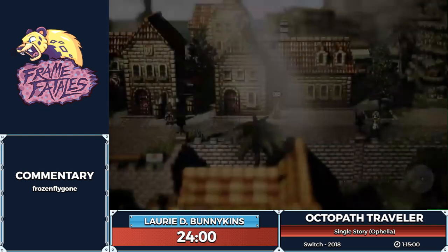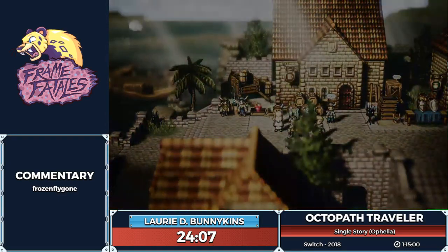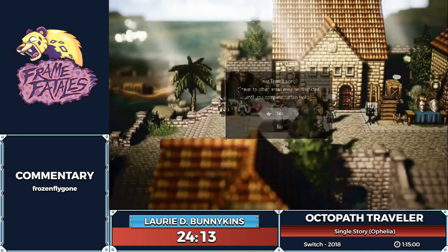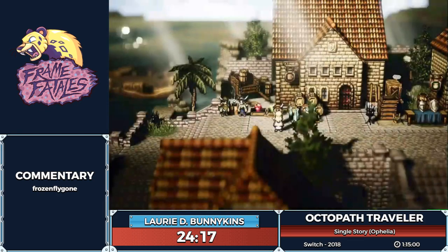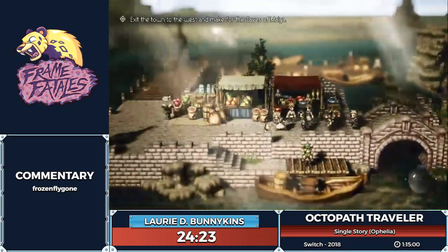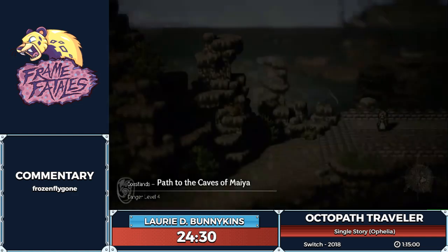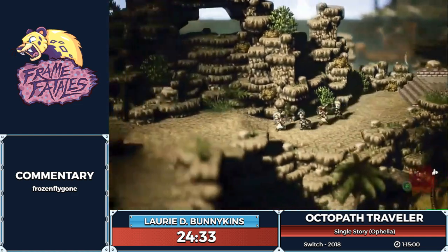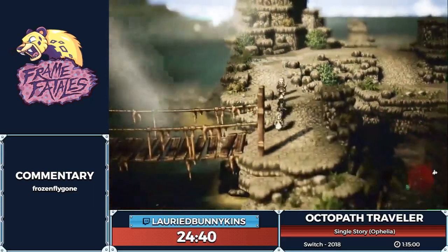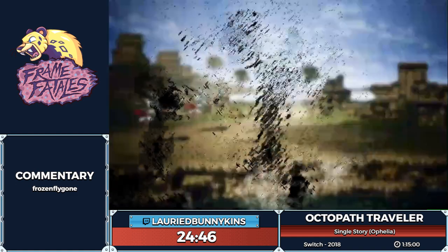Now that we've made it to Grandport — which is going to be very good for looting later — we're going to go get our third member, Tressa. She's a merchant on base, so that's already the best class in the game. Every single story run gets Tressa — she's arguably the best character in a run. It's faster to go to Ripple Tide than to go to the merchant shrine, and even still six of the eight single story runs get the merchant shrine. Merchants are very good for something we'll get into around the time we fight Aphelia's second chapter boss.